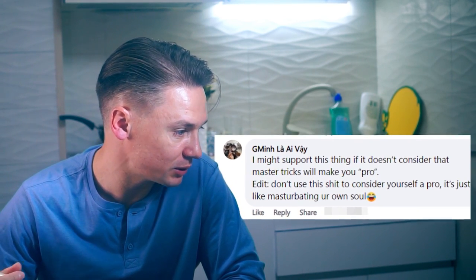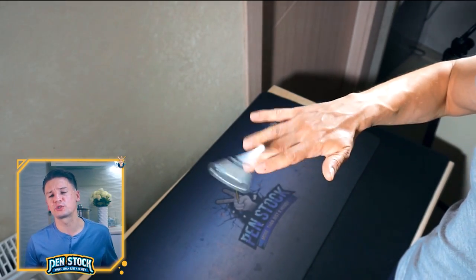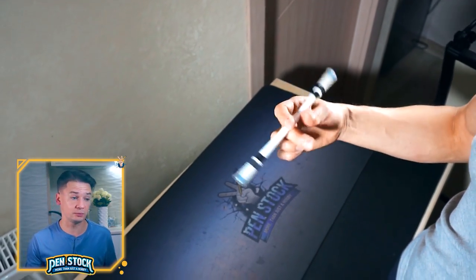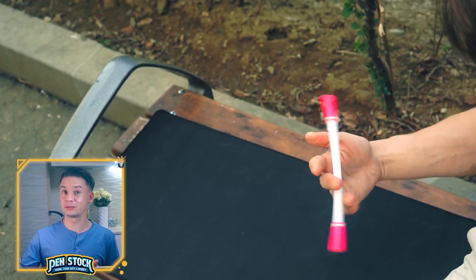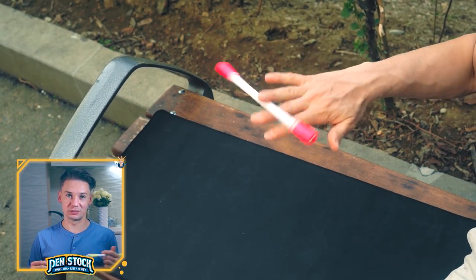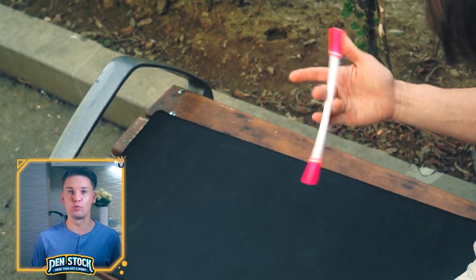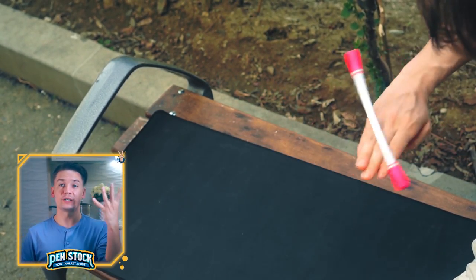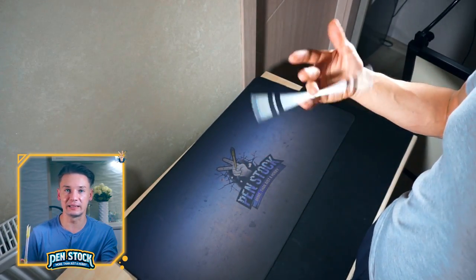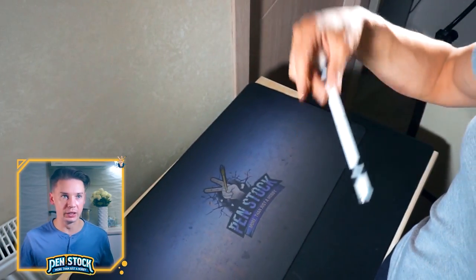Don't use this to consider yourself a pro. The system is mostly about tricks — it is mostly to help you understand where you are in pen spinning and where to move further. Initially I wanted to refer to tricks by names of levels and spinners by numbers of those levels. So a pen spinner is level 3 if he can make 4 intermediate tricks. To move to level 4 he needs to learn about 4 to 6 more tricks of his current level and 4 advanced tricks. When a pen spinner is at level 5 he can make at least 4 pro tricks, and after that the leveling system becomes kind of useless for him — he grows over it and the real pen spinning starts.